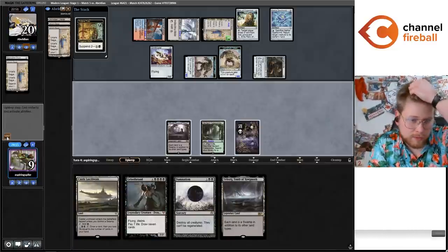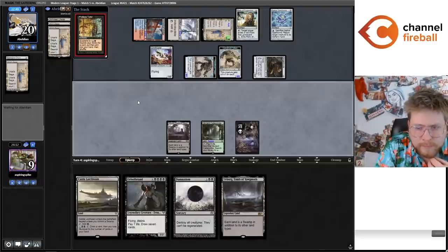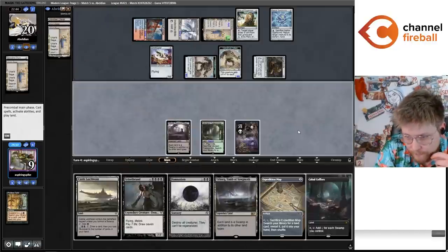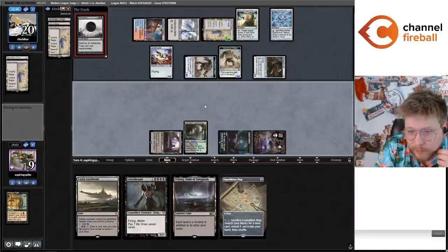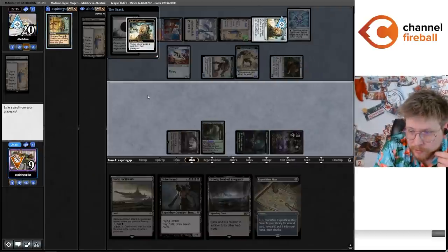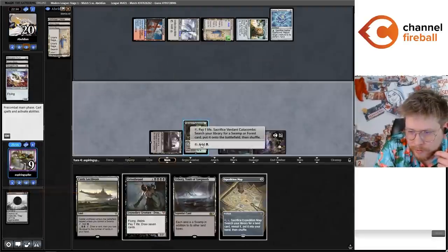Can I play and crack Blast Zone next turn? I should have exactly enough. But I'm not sure how helpful that is. I guess it does shrink the Construct — makes the Construct two smaller. They don't show any card in their hand either. Let's see — I played my Castle Locthwain. I got one short of Griselbrand next turn, unfortunately. And if I do go for the Blast Zone line, I'm still a mana short of Griselbrand.